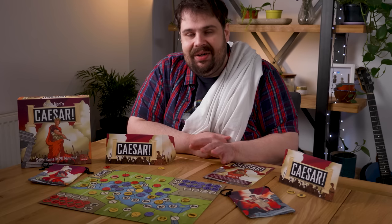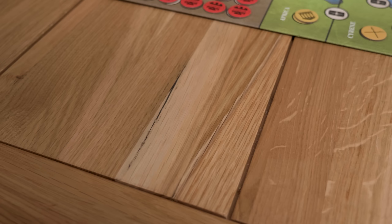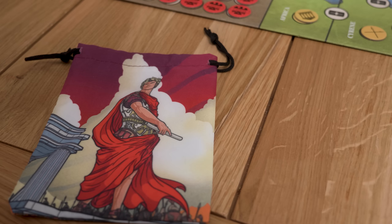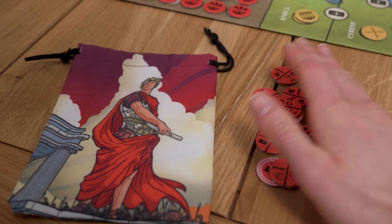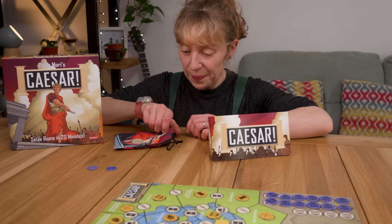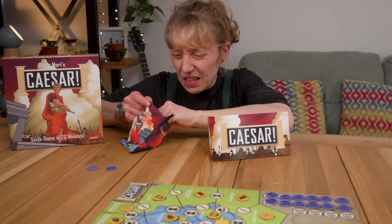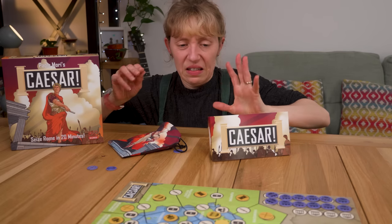Because Caesar is really good. In Caesar, you'll take on the role of either Caesar — perhaps the most famous Italian man — or his arch-nemesis Pompey, full name Gnaeus Pompeius Magnus. No matter which side you play, you'll get one unpleasant-to-touch cloth bag, an identical set of round cardboard influence tokens that are equally unpleasant to touch, that you will put into the unpleasant-to-touch cloth bag, and as the game progresses, you will draw the unpleasant-to-touch influence tokens.